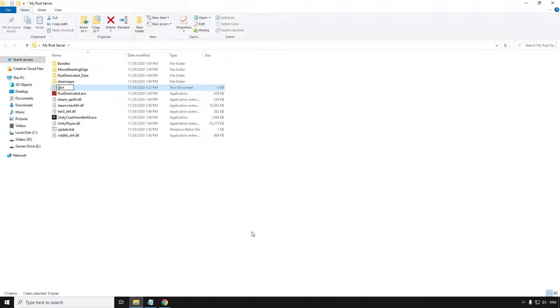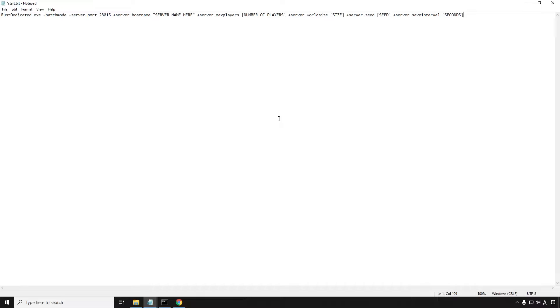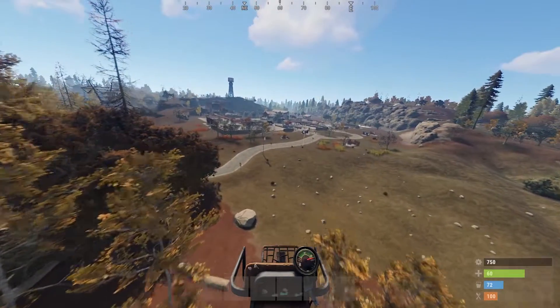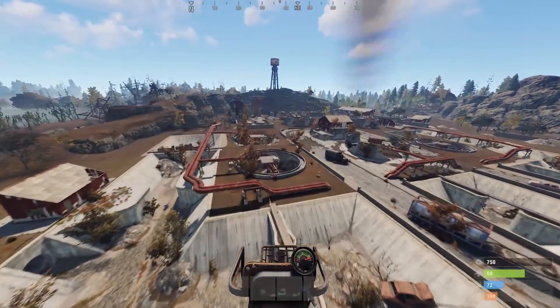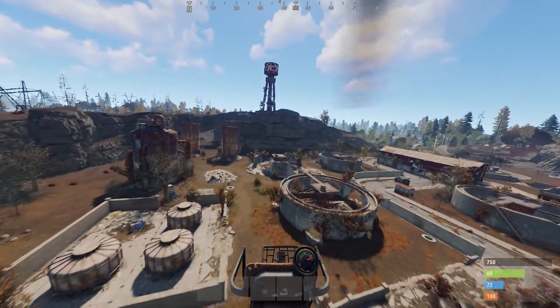First, create a new text file called start, open it in notepad, and paste the second script from the description into it. Now I'll be explaining the most important convars you can use and you can customize them to your liking. All of these convars are included in the startup script provided in the description, but if you don't want to use some of them, you can just remove them from your script.